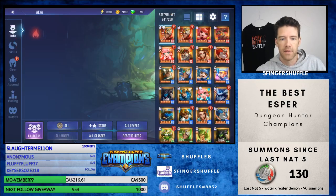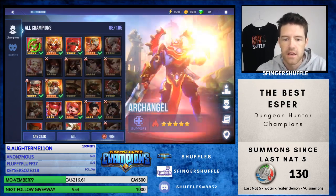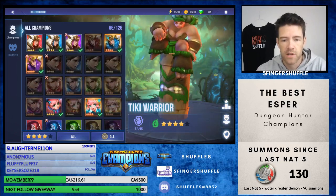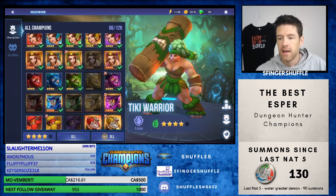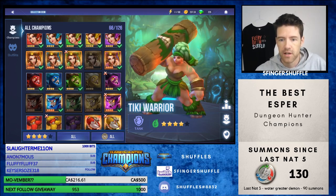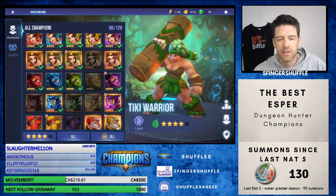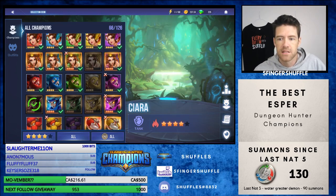Hey everyone, how's it going? Five Finger Shuffle back here with another video. Today I want to do another of the Best series. We're going to talk about the Espers. For those of you that haven't watched this series before, what we do is go over all five elements of a certain unit, then decide which one we think is best and show you some builds and some gameplay on them. So we're down to the last couple of four stars — we've done most of the others. The only one we still have to do is the Scanned Warlord, but I still want to six-star my light one to give him a proper test. But let's jump into the Espers and see what kind of skills they offer.